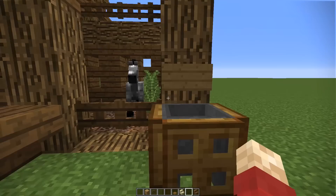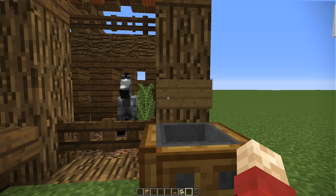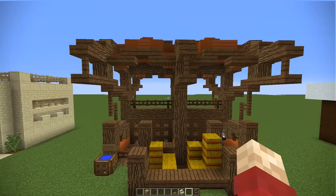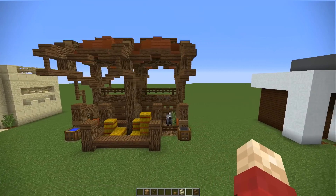If you wanted to go for an all-out stable that looks pretty good, this is where I would recommend you go. We could also put a sign on each stable to say which horse goes in where, because most people actually have multiple horses for some reason.